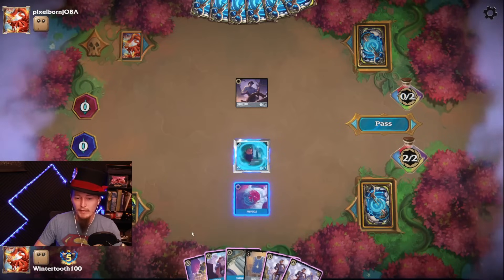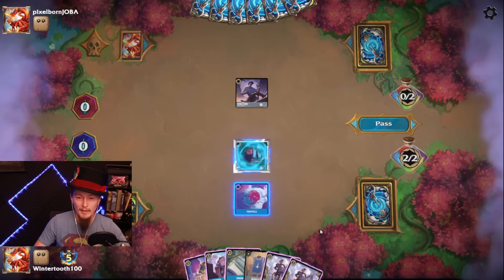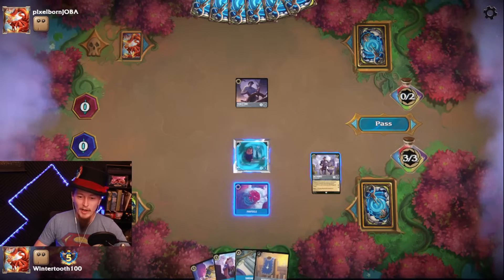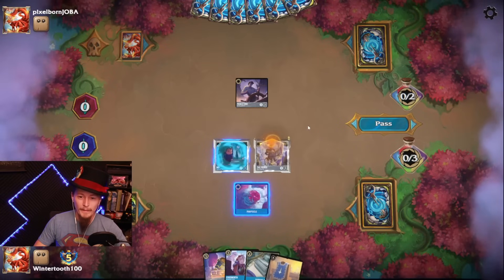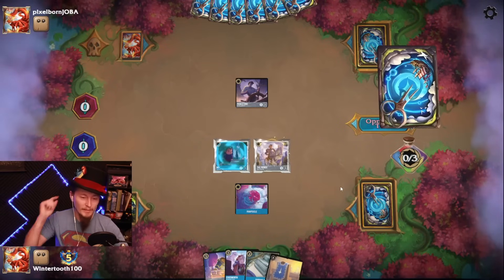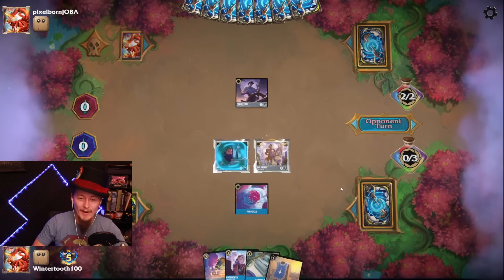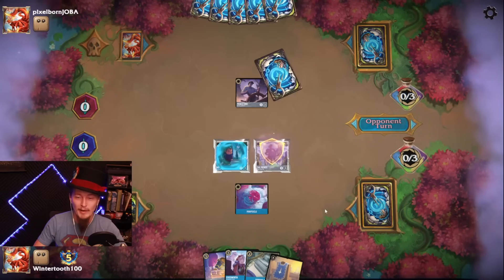I do really want Beast to restock our hand, but we might actually end up needing both Princes. Let's go Bodyguard and pass the turn. I want to, at the very least, get Sardine Can down. I don't want to have Prince attack and then have targeted removal.